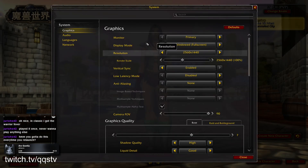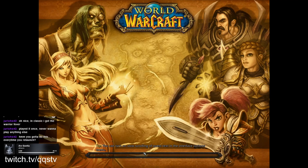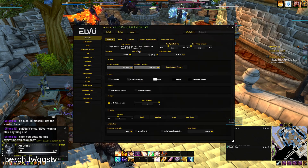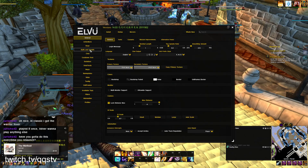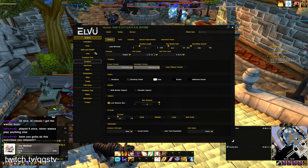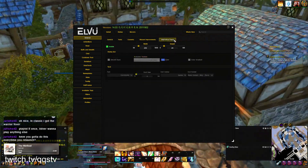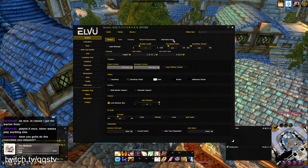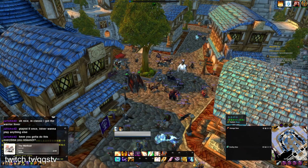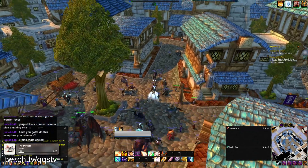Everything should now be in English. Some of it is a little wonky — some menu items are a bit off. For example, looking at ElvUI, one of the buttons has a funny label. One option is listed as 'Alternative Power' — I'm not sure that's actually what it's called, but it's a minor issue.